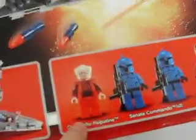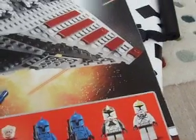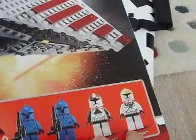Adventure Class Republic Attack Cruiser — you get Chancellor Palpatine, 2 Senate Commandos, 1 Clone Gunner, and 1 Clone Pilot. It's a big set, I think, but I don't know because I didn't open it yet.